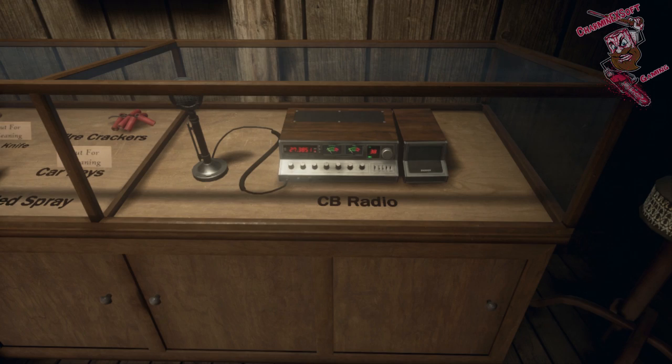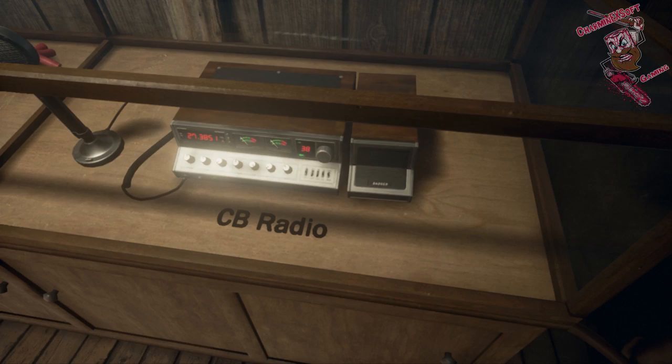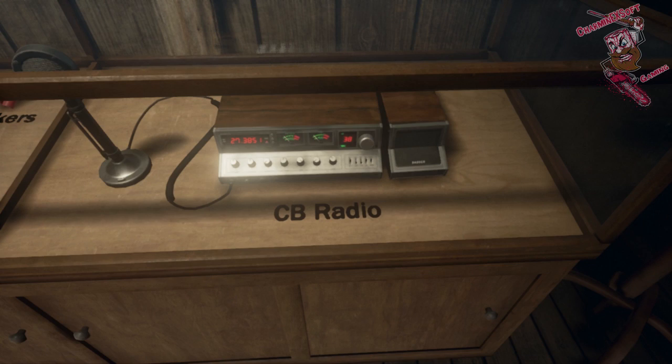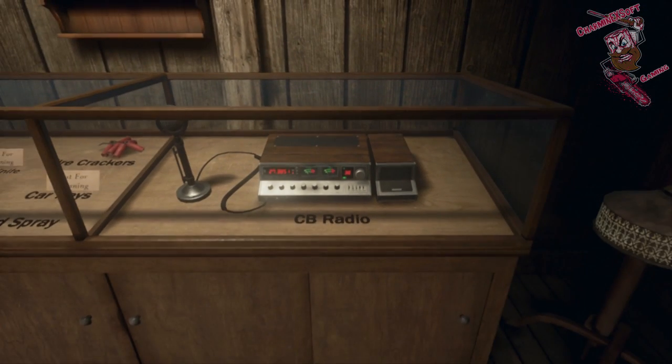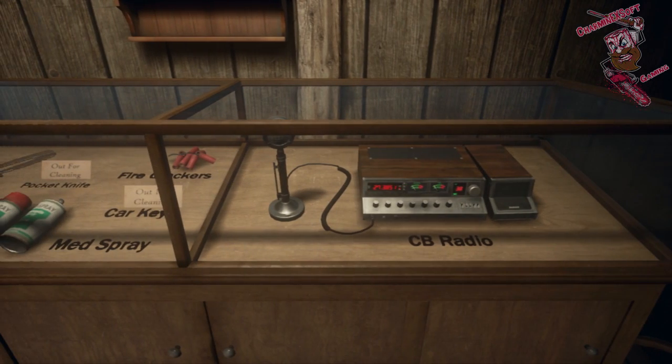I cannot seem to narrow this one down, but there is a CB radio out there somewhere. The cool part is we didn't know about a CB radio before — we knew there would be a phone to call the police in the game, but seeing a CB radio means we may have a secondary alternate means to call the police, rather than just the telephone.